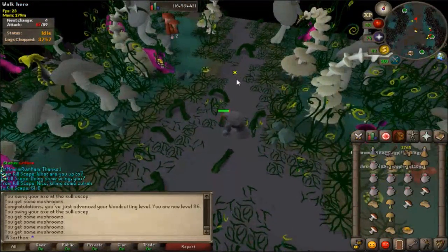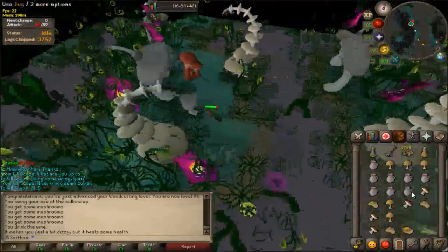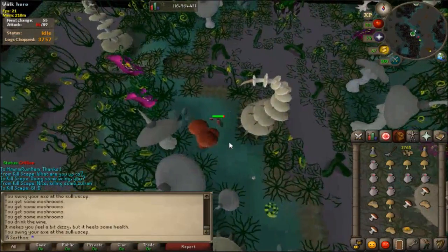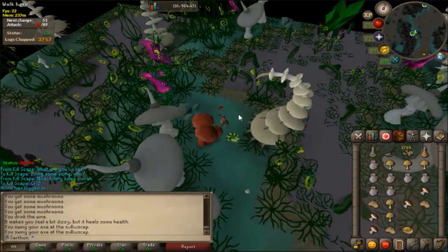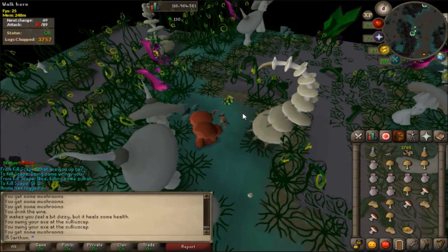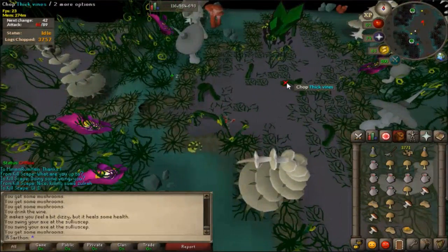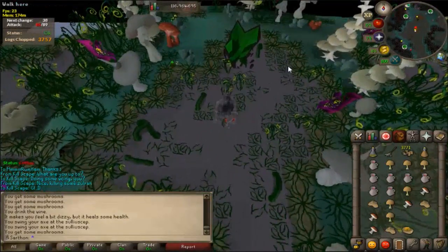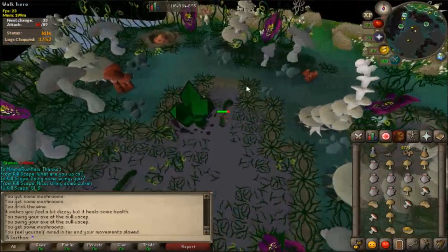I got almost 270k XP Woodcutting, which is really really good. It's not faster than ticking teaks, but honestly who wants to three-tick teaks? That's so click intensive. I watched a documentary on Amanda Knox from Netflix and it was really interesting. I want to see how many fossils I'd get from 85 to 86 Woodcutting and put them all in the Varrock Museum to see how many XP lamps I get.